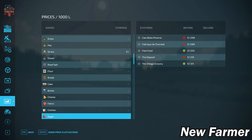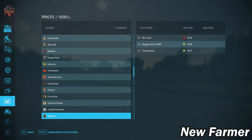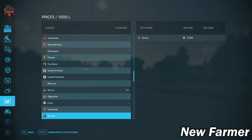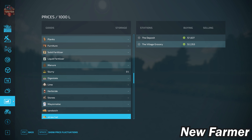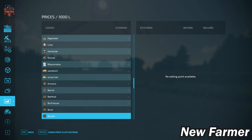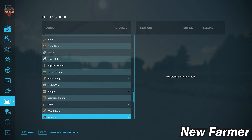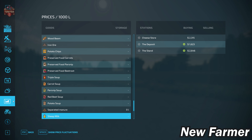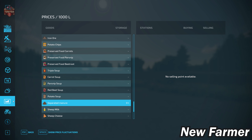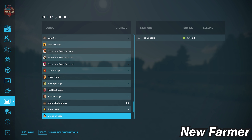Moving through our base game productions, we can sell all base game productions available in Farm Sim 22. We also have the ability to buy bulk lime and sell stones at the docks. Mayonnaise and sandwiches are additional new fill types, as well as straw hats. Regarding the Platinum Expansion, we do not have the ability to sell any Platinum Expansion production items — you'll need to place your own sell point for forestry. We do have the ability to sell Premium Expansion productions and crops. If playing with Pumps and Hoses, we also do not have a way to get rid of separated manure. This map includes sheep milk and sheep cheese.